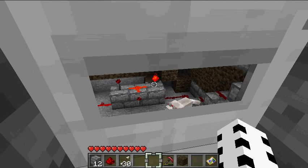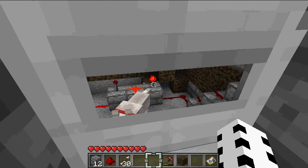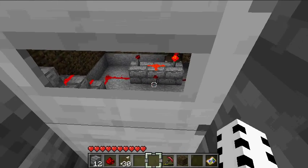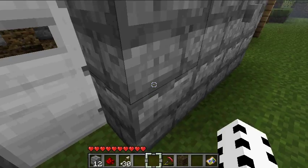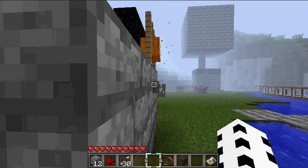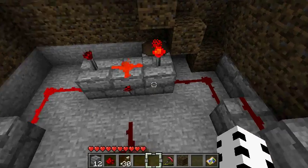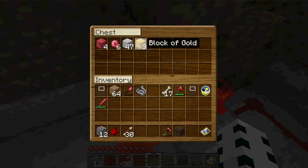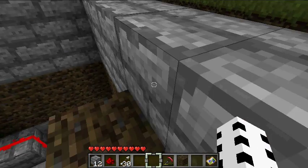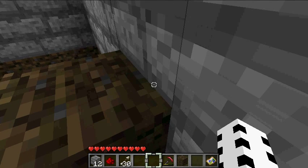So whenever I press this button, it's gonna supply power to this, it's gonna negate that. It's gonna negate this part, and then this part will be supplying power, and then it'll come up here and open the door — just like that. And then you can go in and get your stuff out. So, bye guys.